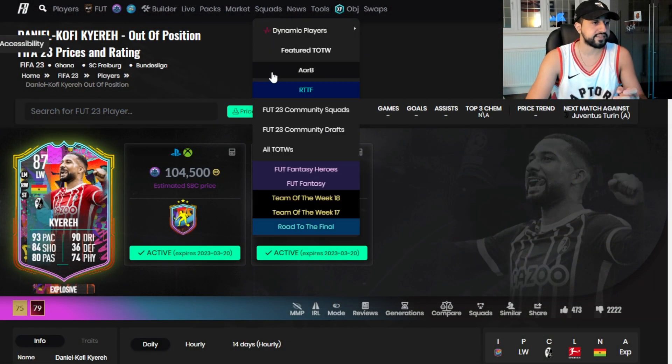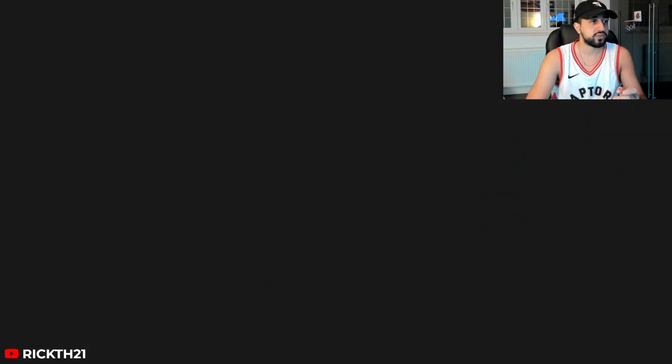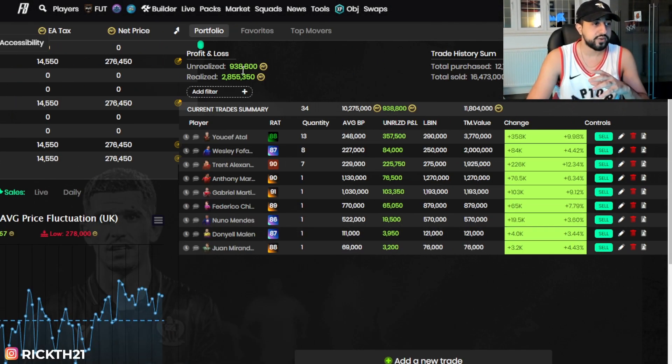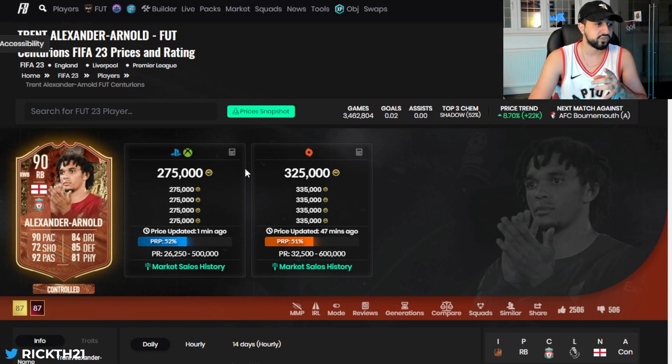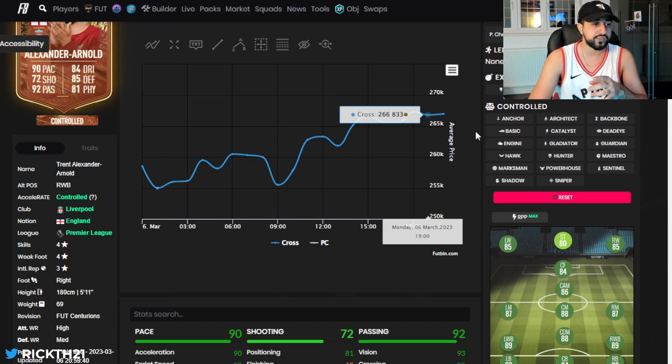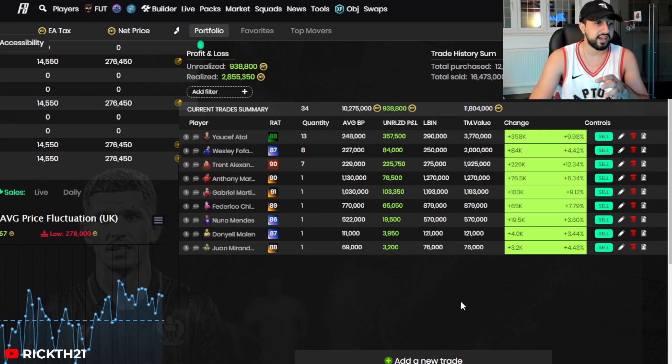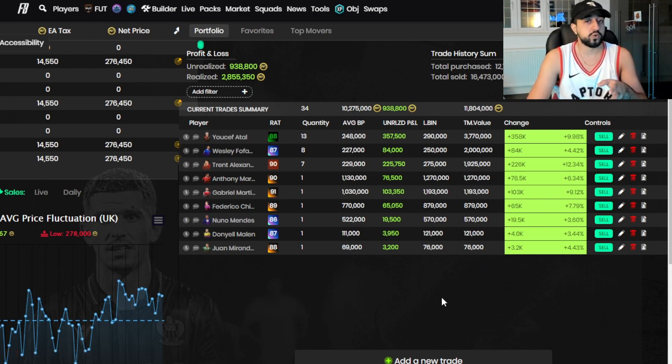Today's main topic is the Road to the Finals and what I'm doing with those cards. As you guys know, I have a ton of Road to the Finals. Recording this on Monday, you'll be seeing this on Tuesday. Currently sitting at 900k profit on my portfolio — things are starting to look up, probably because Harvey Elliott and Liverpool cards are doing well in general. Trenz is also up a ton today — 255 all the way to 275 right now.